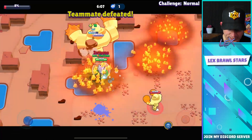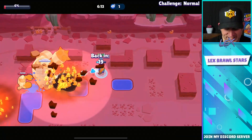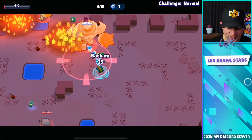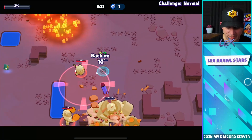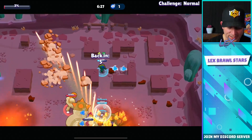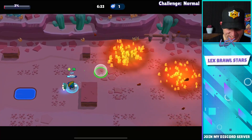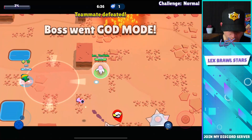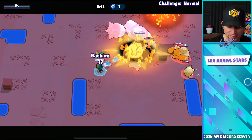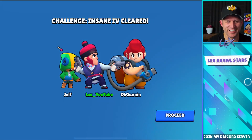I spawn back in and get some damage on him — six percent. If Jeff can survive here it's all about buying time. Gunning needs to spawn back in — he does! Jeff does not die — very nice! There's a power cube, three percent to go. Boss went god mode — well that's not good. Two percent — it's all up to Jeff now.